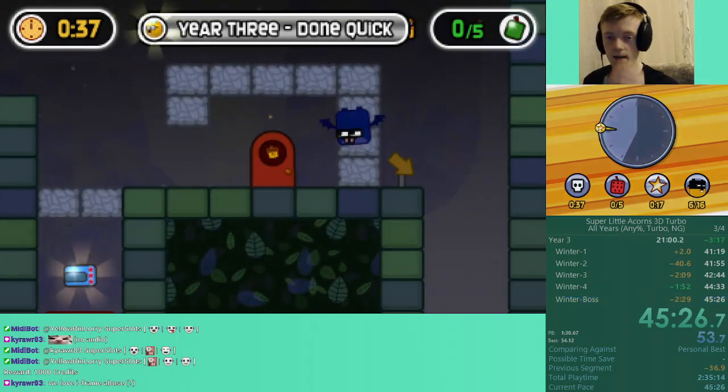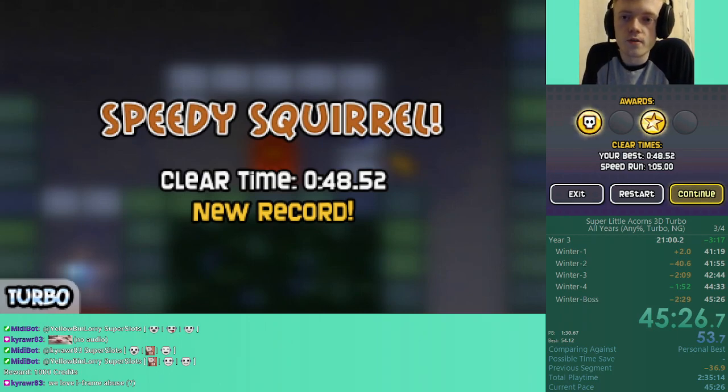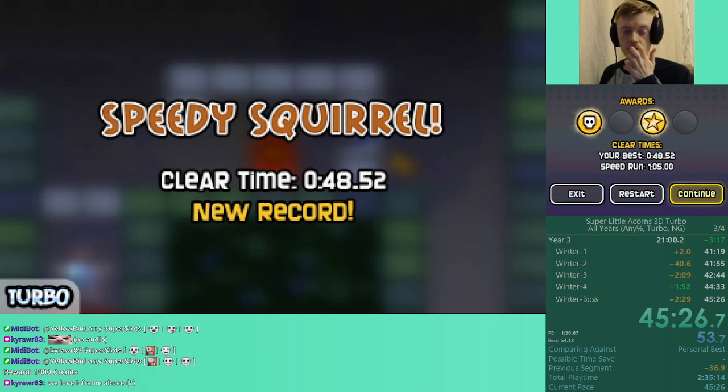That's it — 45:26. Somehow I PB'd. That's pretty good, actually, considering I lost over 40 seconds in year two — I was not expecting a PB today. Not at all. That's really, really nice. Year three was also a massive PB. That now means I'm going to need a little bit of optimising — a minute and 50 with current golds still to save in that run. So there's still a lot to be done, but I know where it comes from. There were only a couple of levels that were really, really bad.